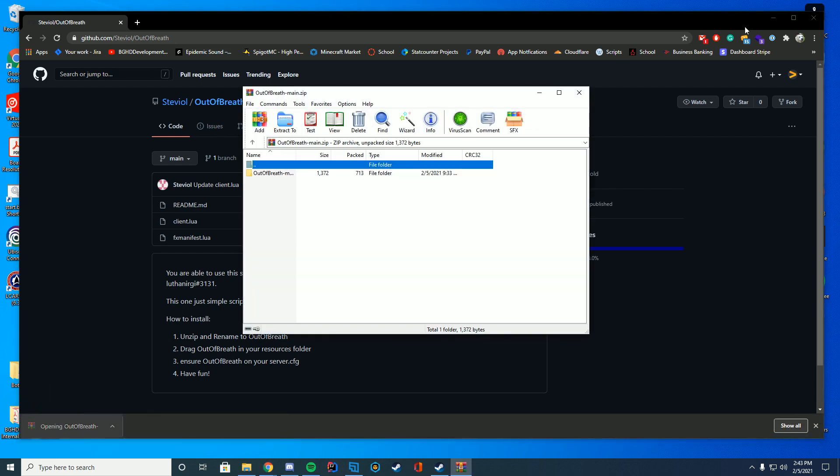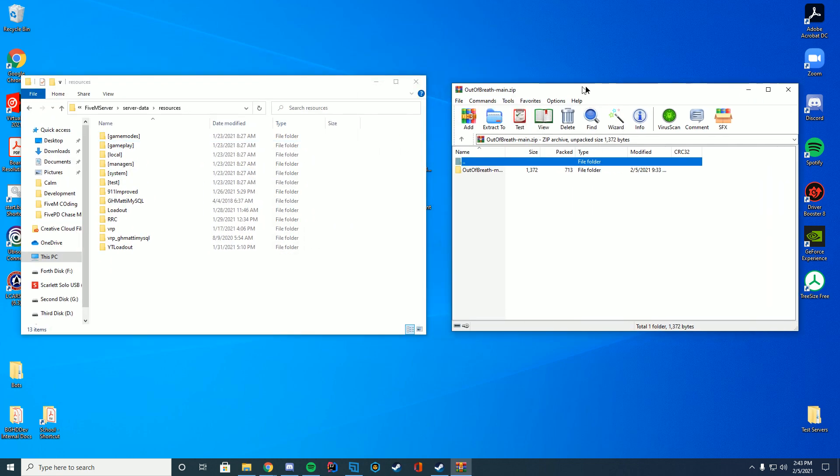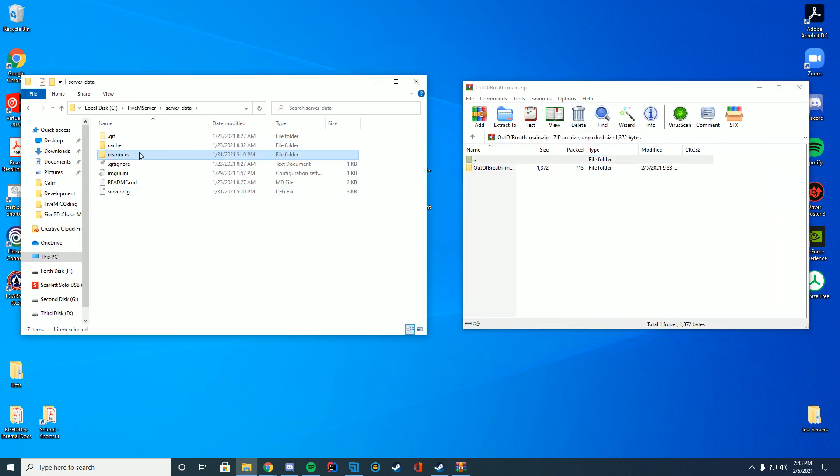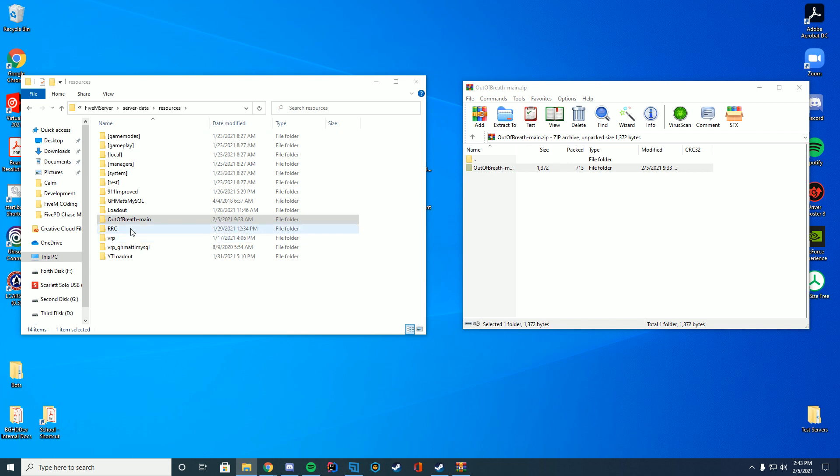It'll go ahead and download and you're just going to open this up with WinRAR, WinZip, whatever you use to open up your zip files. Then you're going to go to wherever your resources are stored. In my case it's my server-data folder inside of resources, and you're just going to drag this whole thing into your resources folder, rename it, and get rid of the dash main.